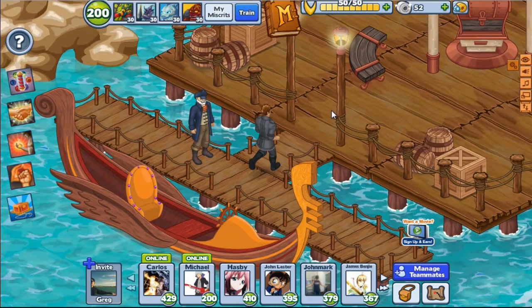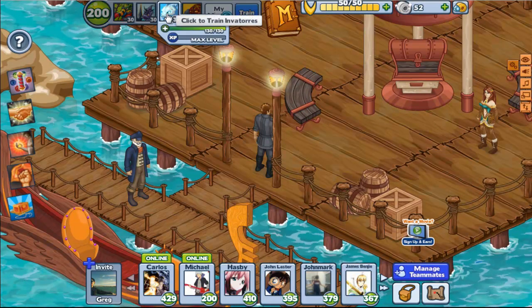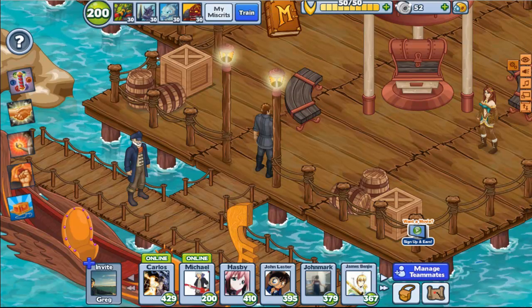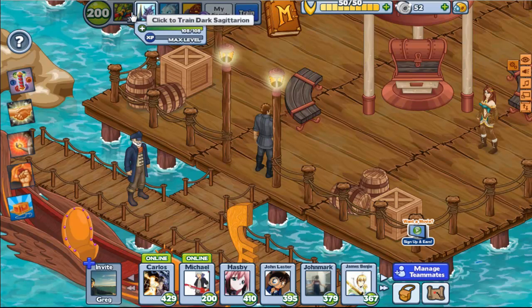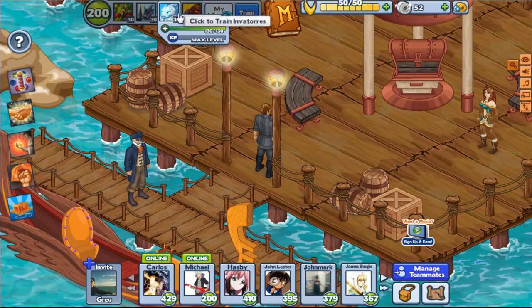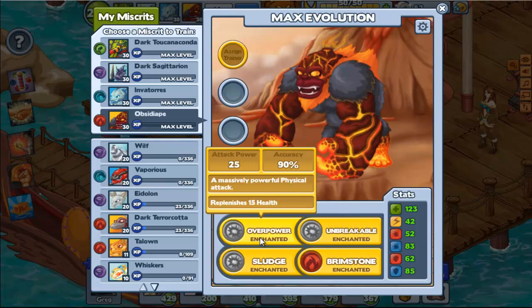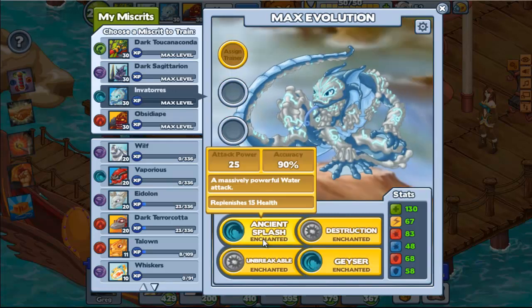Hey everyone, it's Jay again. People keep telling me that if I use my Molten Coin and my Frozen Coin, I should put them on either Invortress or Obsidda Ape, because these two are more meant for doing the initial damage and debuffing, while these two both have an ability to heal themselves when they attack. Obsidda Ape has Overpower, and Invortress has Ancient Splash.